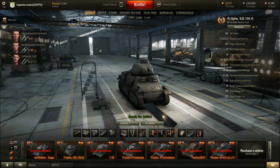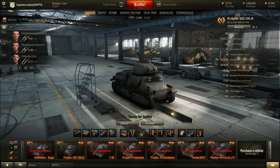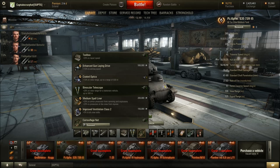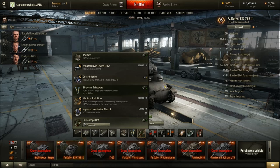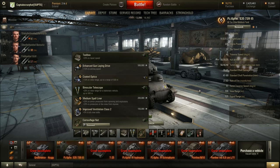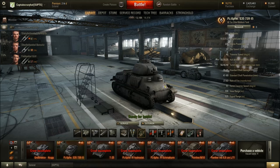Because this is just a little Tier 3 premium, I've thrown on all of the basic removable equipment: the toolbox, binoculars, and the camouflage. You could fit it with vents — it's worth about 150,000 credits to do so. Spending half a million on this thing, unless you just have money to burn, is not really worth it. The binoculars and the camouflage come into play more if you happen to run into Tier 5 tanks and you're hiding in the woods.